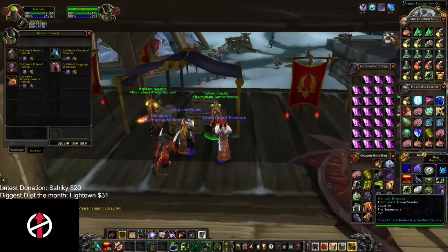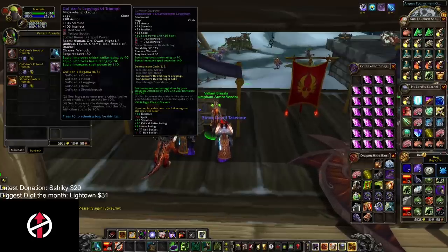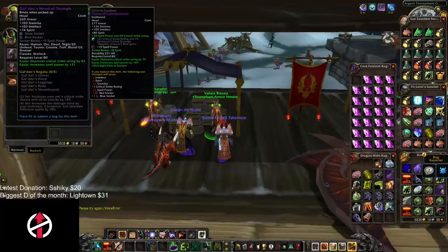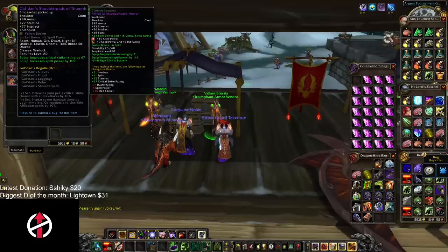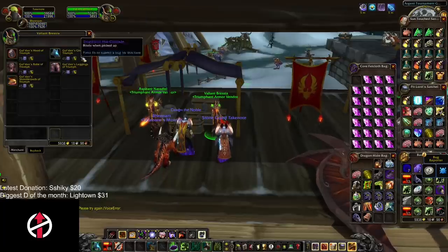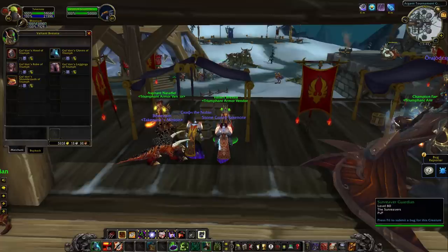The 245 item level tier requires one Trophy of the Crusade per item plus emblems of triumph — 45 emblems for gloves and shoulders, and 75 for the remaining pieces. Trophy of the Crusade can be acquired in 10-man from the tribute chest at the end on heroic, and it can also drop from every boss on 25-man normal or heroic.